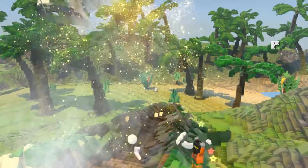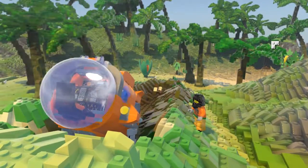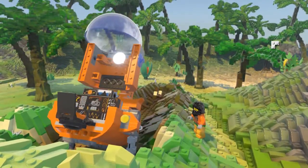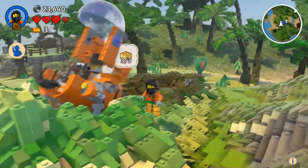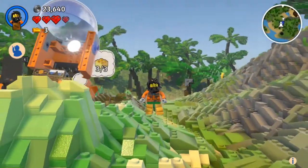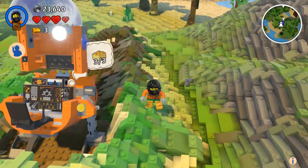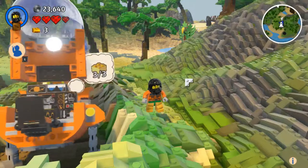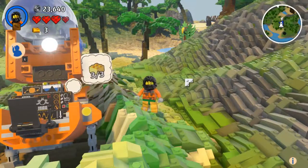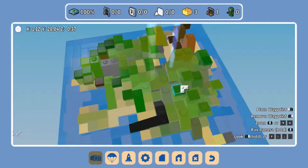Voila! We fixed the ship by throwing three gold bricks into it. In this episode, we've collected the three remaining gold bricks and we're now ready to move on to the second world. In our next episode, we'll find out what that second world is. Until then, thank you for watching this episode of LEGO Worlds. My name is Robotic Master — feel free to like, comment and subscribe if you enjoyed this video. This is Robotic Master signing off.